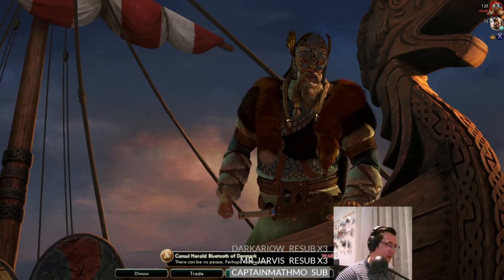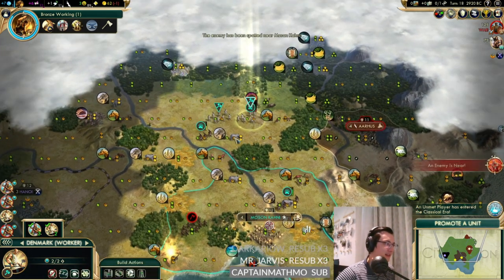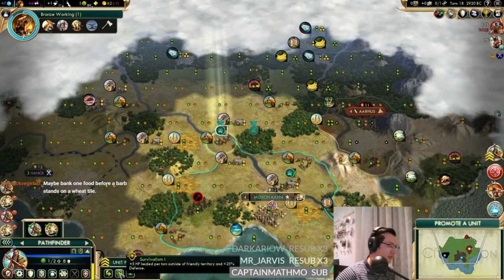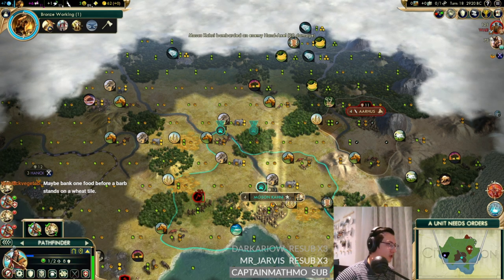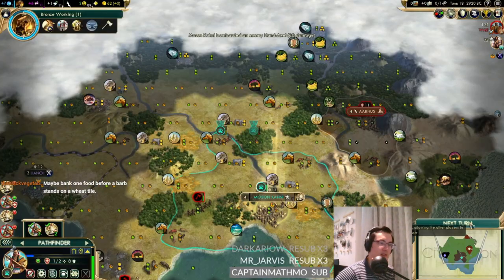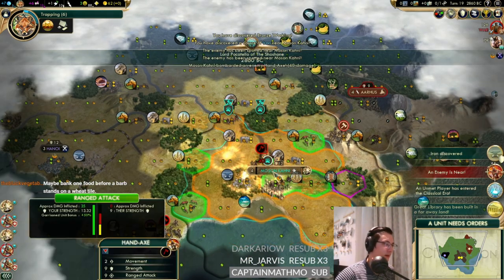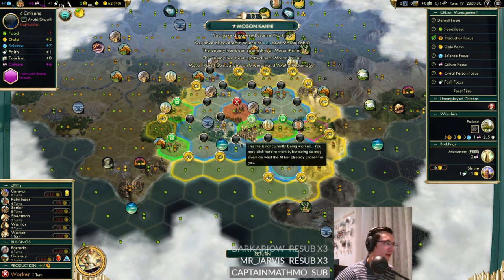If we can peace him - not yet. I hope he doesn't come and declare war on us now, that would be bad. We should probably take Survivalism on the pathfinder, but I'm not entirely sure it's a great idea because we could use these units staying in action right now. There's no reason to stay at war with Denmark just yet. Maybe bank one food before a barb stands on a wheat tile - that's true, I should have done that.